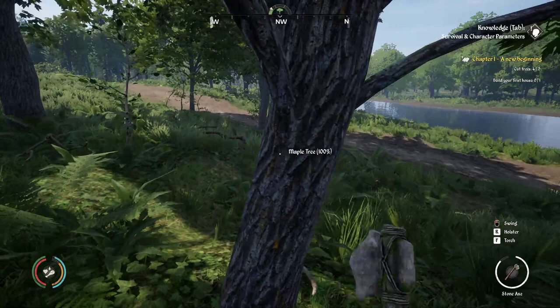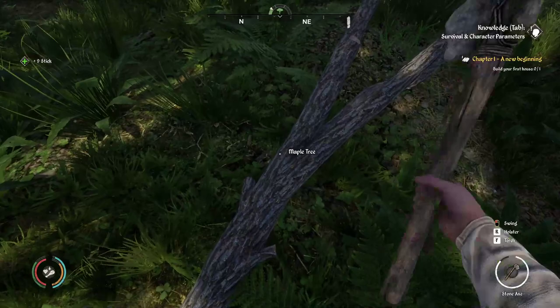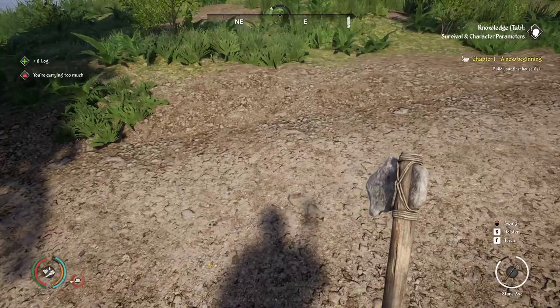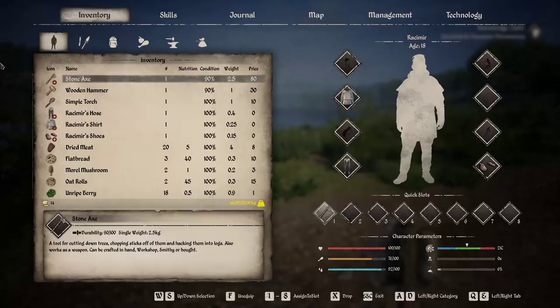We've got to cut one more tree. Let's take on an easy tree — they're all the same, giant redwood and scrawny tree, same deal. Now we can build the home. So now we've chopped all these trees up. Let's pick up the log — that's eight logs. Notice one log looked better than the other. Now we can't move at all.